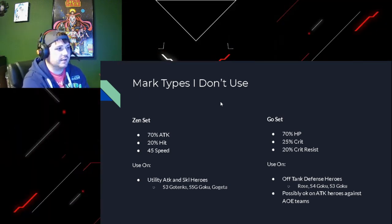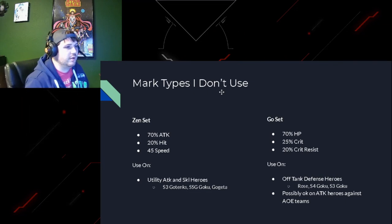There are two more sets I don't use: the Zen set and the Go set. Zen, I think, has a place at some point in the future, but building up the perfect Zen set is going to take so long. It doesn't have crits - it's got attack, hits, and speed - which means it's good for PVP-ish, except it doesn't have that crit and crit damage which makes your single target or AoEs hit like a truck. A lot of times you'll see this on utility attack heroes and skill heroes - that might be the niche where it fits best, where you're not really looking for damage but still want attack and want them hitting first.